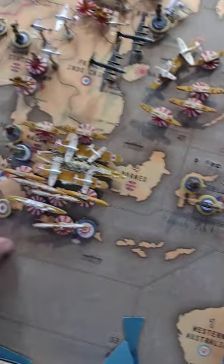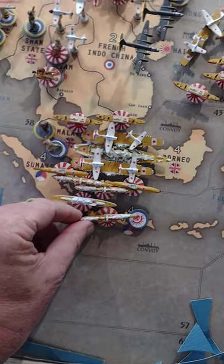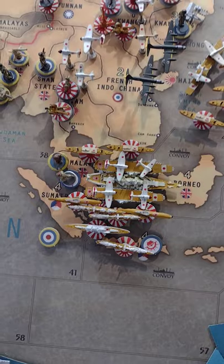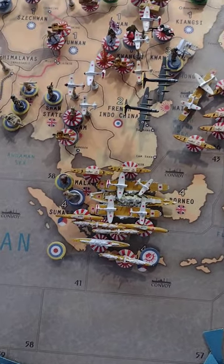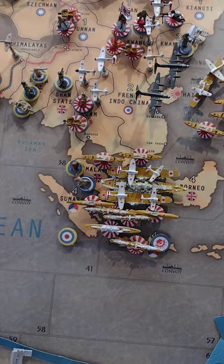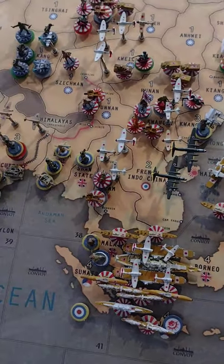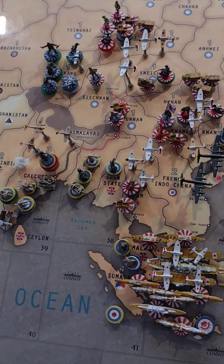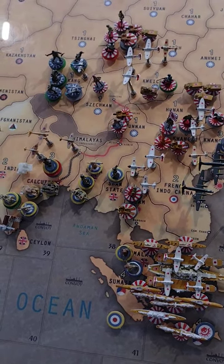Let's go ahead and do a troop count. In Sea Zone 37, there are three destroyers, two subs, one cruiser, one battleship, two aircraft carriers, two tactical bombers, two fighters, two transports. In Siam, there are two fighters, one tank, two infantry, two artillery.